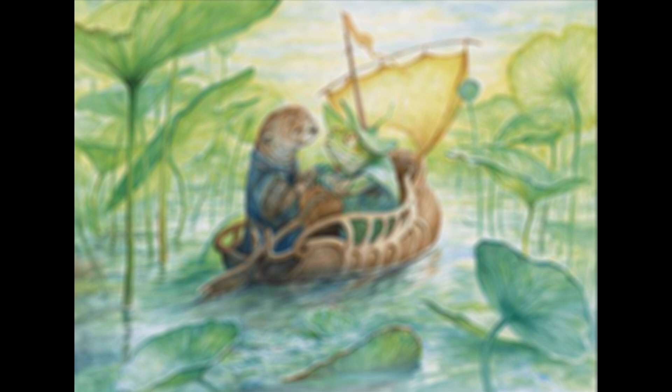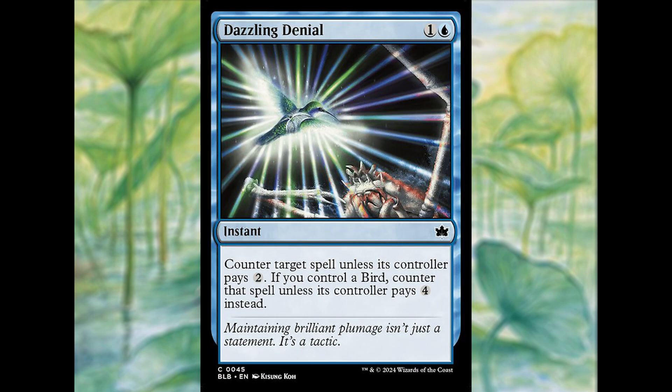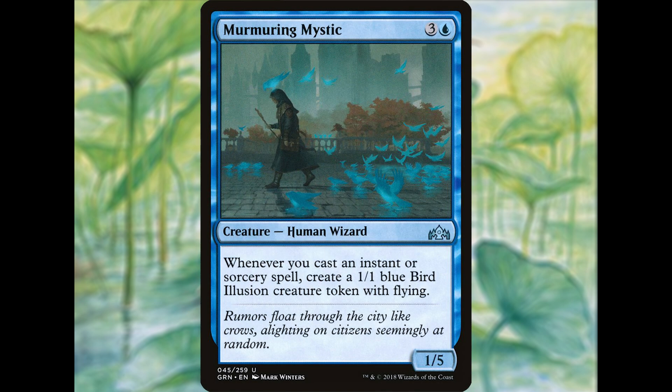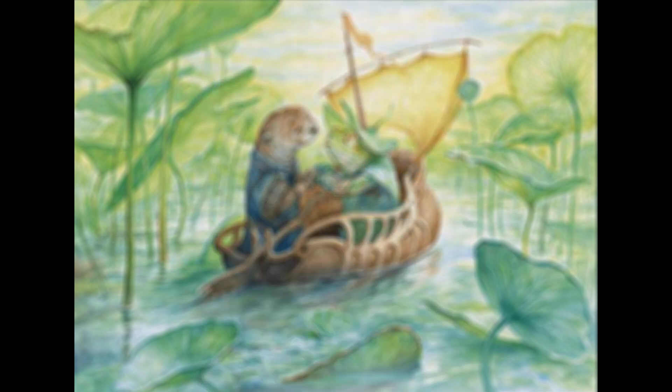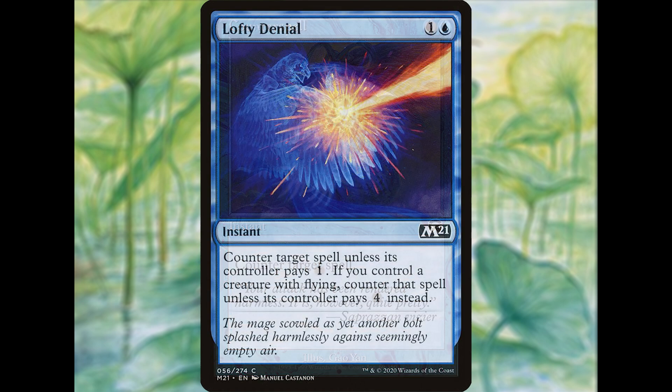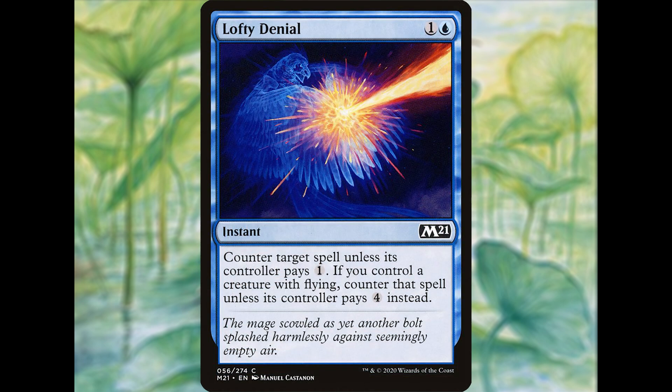In blue, there's a new counter spell that has piqued my interest called Dazzling Denial. For one generic and one blue, we get an instant that counters target spell unless its controller pays two. It gets even better if we control a bird — if that happens to be the case, the spell is countered unless its controller pays four instead. In blue decks right now, controlling a bird is an incredibly easy feat to achieve, especially with cards like Murmuring Mystic seeing as much play as it does.